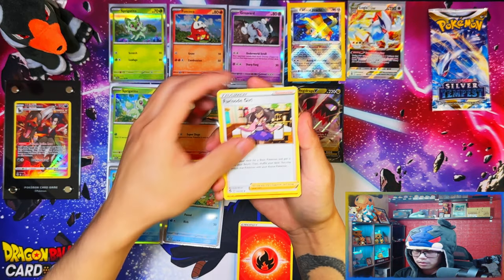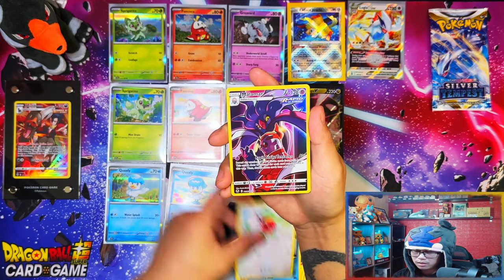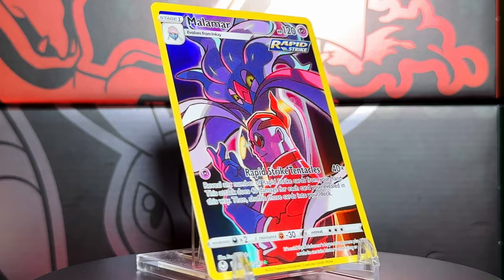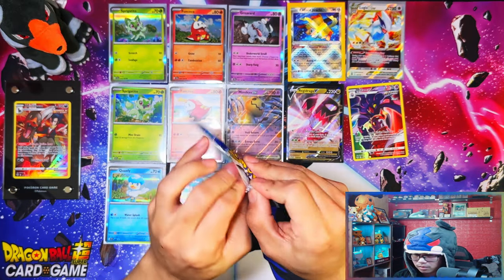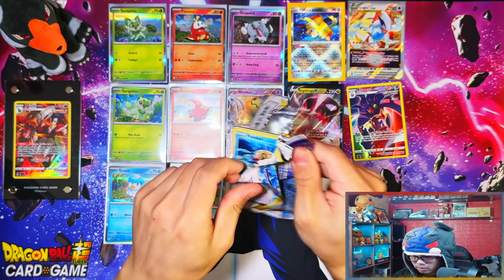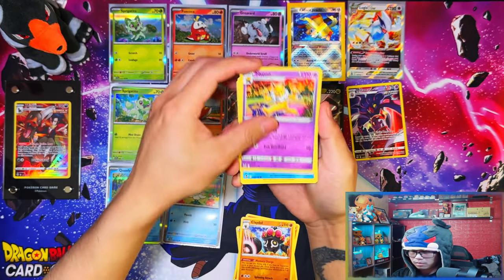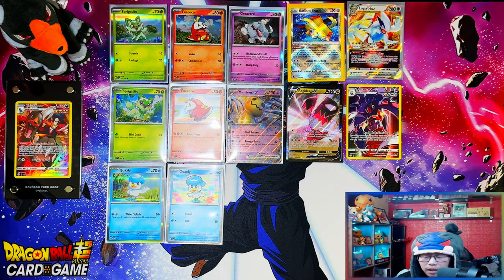Two packs left - Fire energy, Brixen, Stun Face, Roll Picks - nice, perfect. We're getting a trainer gallery - what are we gonna get? Ah, Meloetta. I've pulled this trainer gallery like 10 times now. All right, last pack - Blue Gear. Lightning energy, Ninetales, Playdough, Hypno, Eevee, Sandile, Fennekin reverse.